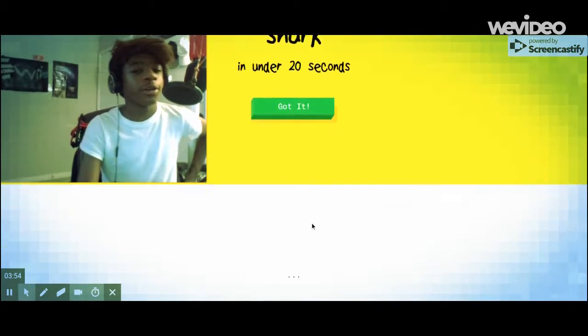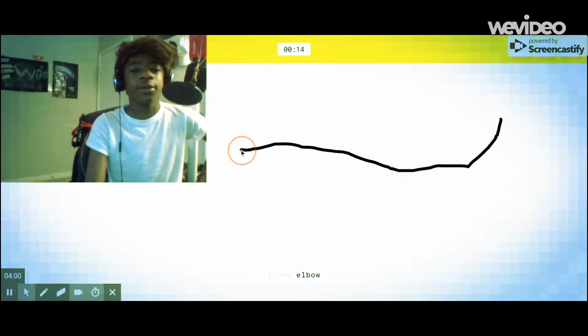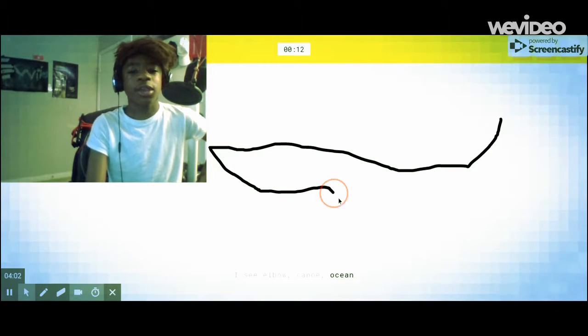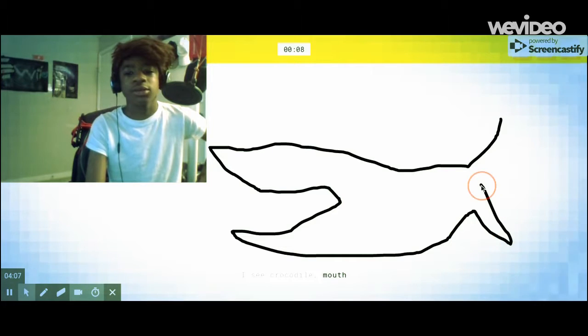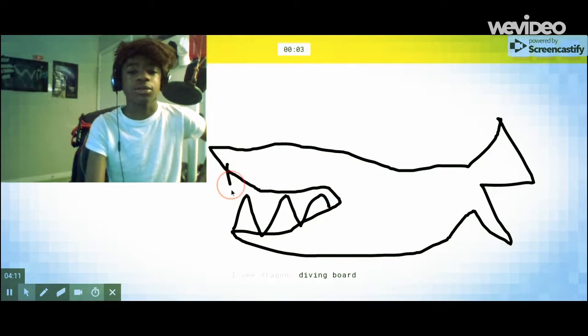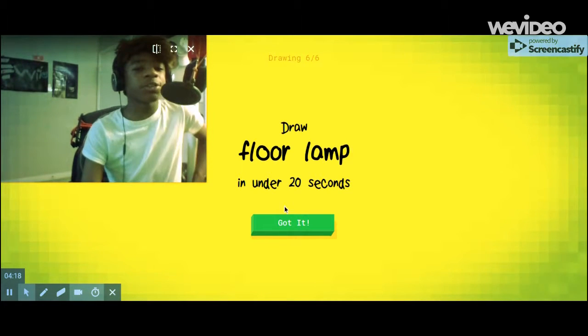Get a shark. A shark vacuum cleaner, I guess. Let's draw a nice fin. I see elbow. Four canoe. Four ocean. Four mustache. Four river. I see crocodile. Four mouth. Oh, now you see a crocodile. I see dragon. Four diving board. I'm not done yet. I couldn't guess it. But at least we tried.